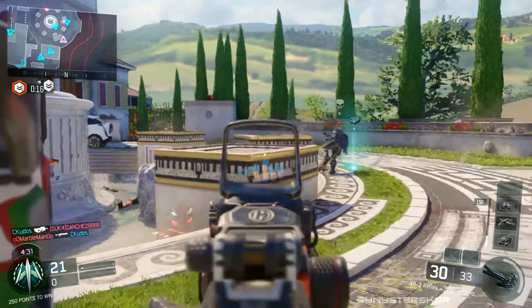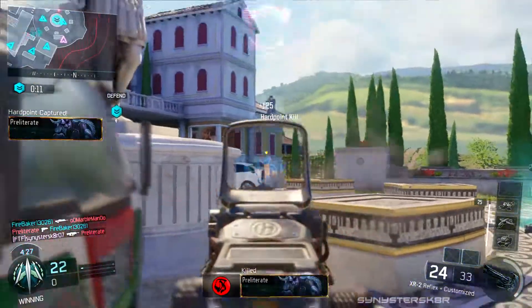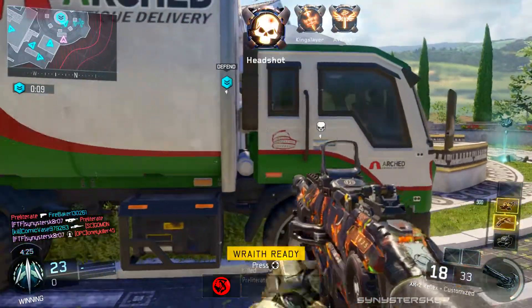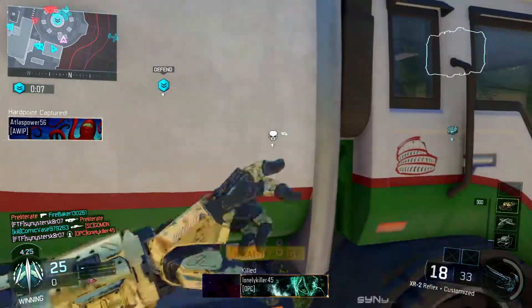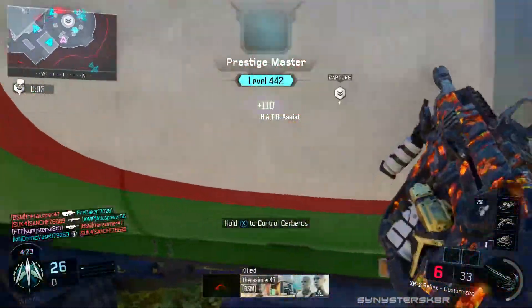So I'm a big fan of this. The special contract that you do to get this camo is called the Tools of the Trade contract. What you have to do is get 200 kills using your specialist weapon, and once you do that you unlock the Underworld camo for every single one of your weapons available to you in Black Ops 3.